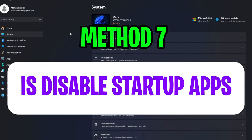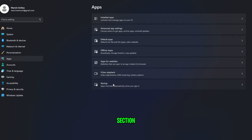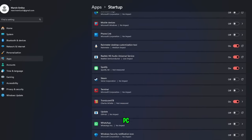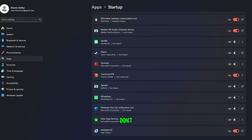Method seven is to disable startup apps. Head into Settings, go into Apps on the left side, and click on the Startup section. This will be the list of all applications that open when you boot your PC, causing Windows to load longer and affecting your performance. Disable each app you don't need at startup — for example, Spotify — and do the same for the rest.